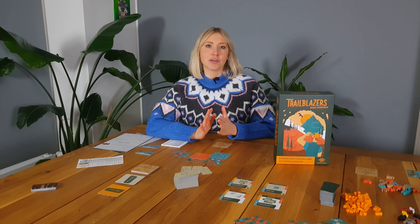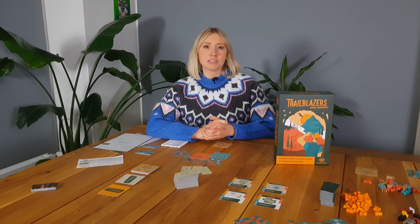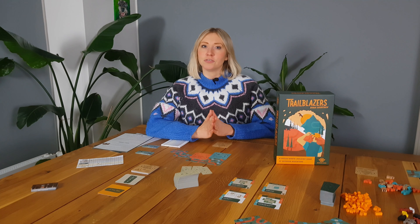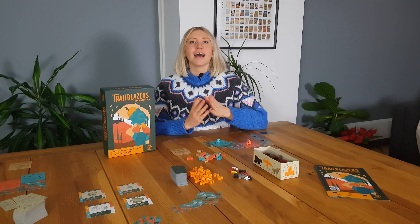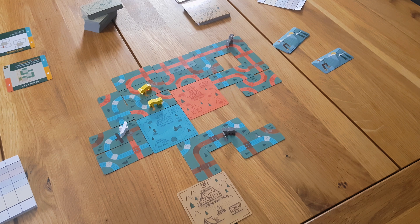Trailblazers is played over four rounds. At the beginning of the first three rounds you must place a campsite, and these all correspond to the different types of trails: hiking, biking, and rafting. Once placed — or if you're in the fourth round — you'll take eight trail cards, play two of them, and then pass them along. This continues until each player has two trail cards left in their hand, at which point they are discarded and the round ends. The trail cards have a variety of trails and trail shapes on them, and your goal is to create long and winding trails which both start and end at the matching campsite, as you'll score for length of completed trails.